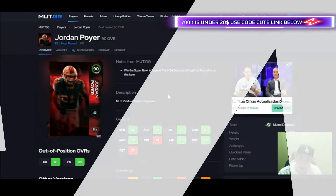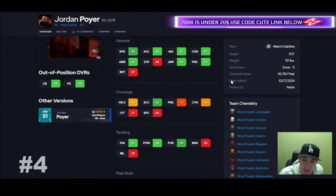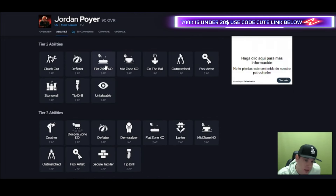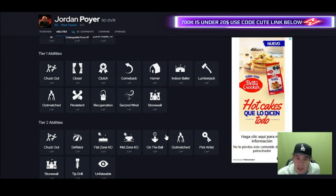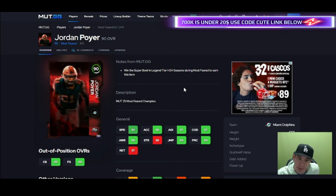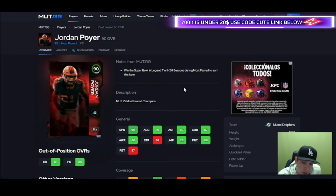Jordan is here — if you grinded for him, congratulations. 90 zone, good speed, six foot, pursuit is nice. He gives you pick artists, flat zone, deep end zone, mid zone — this guy gives you something to work with, and those abilities are gonna matter. It's about that time with zone chaos coming into Madden. They're starting to come out slowly but surely, and when they get out it's gonna be a nightmare trying to pass the ball. Defense is really gonna be buffed soon. Poirier — if you got him, he's gonna be just fine in zone. If you run man, go ahead and get rid of him.